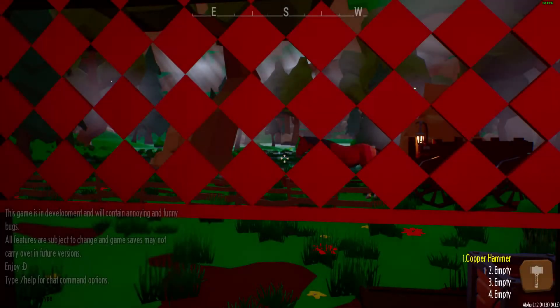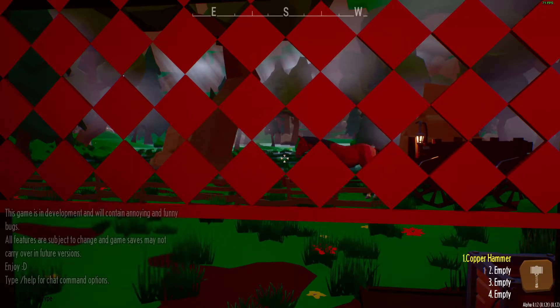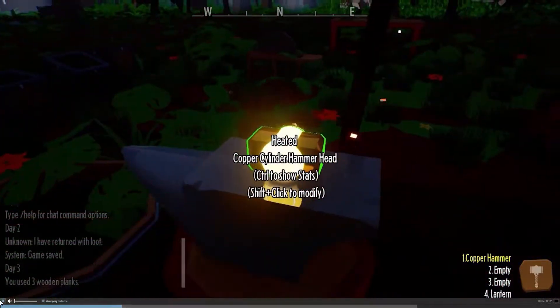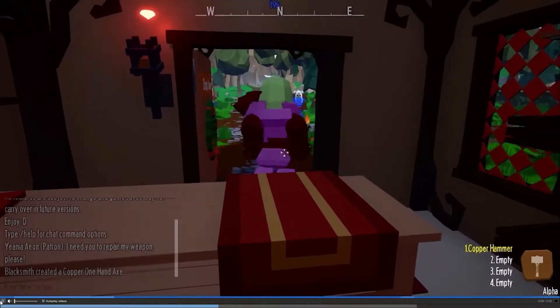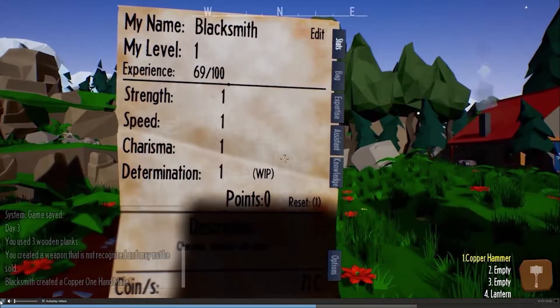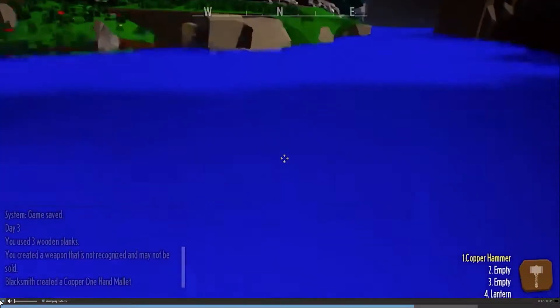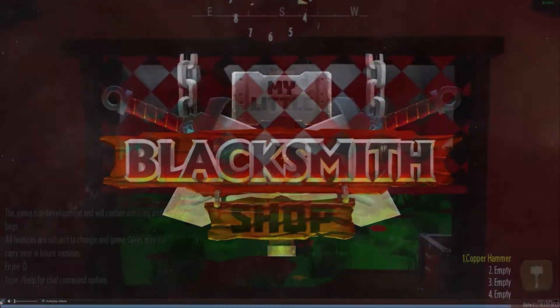Hello everybody, welcome to a little game called My Little Blacksmith. This game is a very cute little indie game where you're a little blacksmith. The goal is to make weapons, make different sets of armor, and give them to customers who come and buy them. You can move up in different materials. I've been messing around with this game for a long, long time and I'm so happy it's finally on Steam - I thought I'd bring it to the channel.